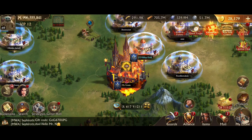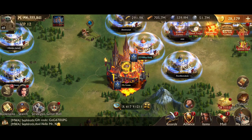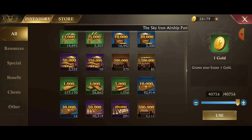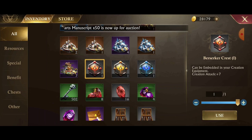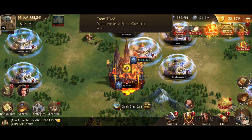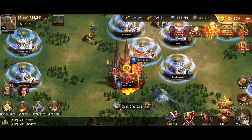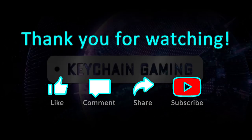The last change: when you acquire a gem or a crest from creation, it now goes straight to use rather than going into your inventory where you'd have to activate it manually. Before, a creation crest would go into your inventory and you'd have to go in and use it before applying it. Now emblems and gems go directly to the usable state — no more going into inventory to activate them.